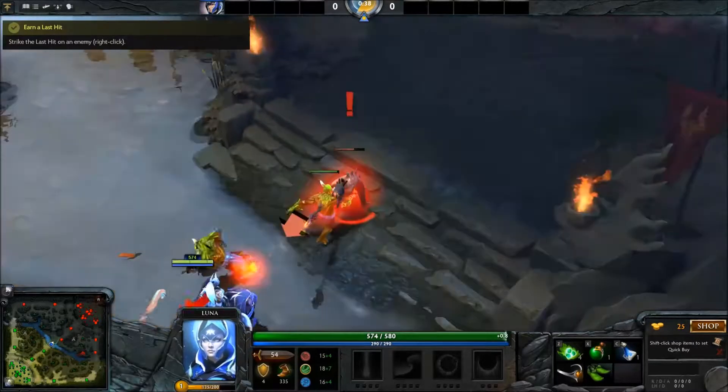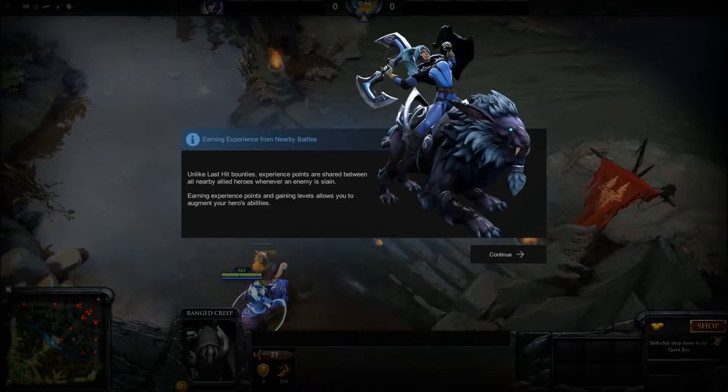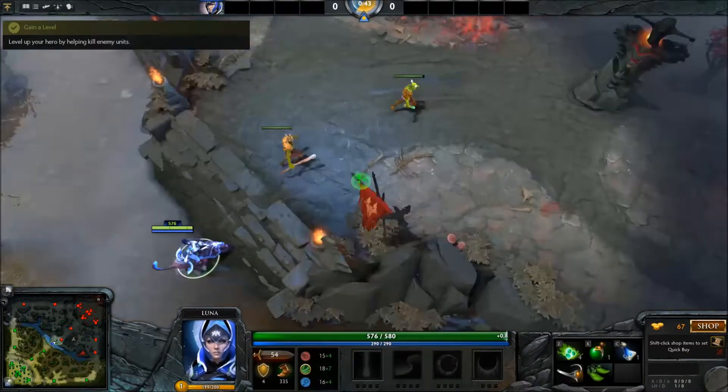I'm attacking too slow or something — their kill is stealing me! Range creep — I got it. Last hit bounties and experience points are shared between all nearby heroes. Earning experience points and gaining levels allows you to augment your hero's abilities.